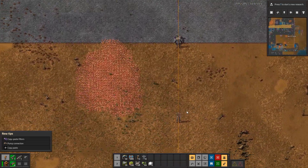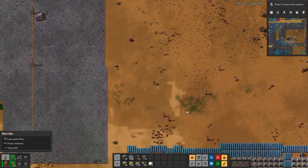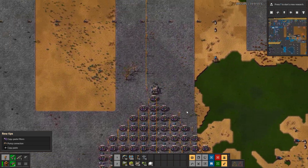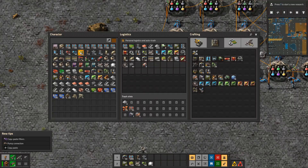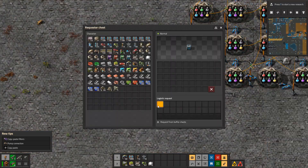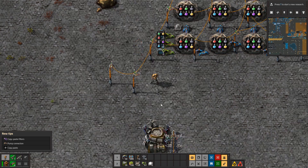We come down here to find our laboratory — kind of pyramid shaped. I don't have this set up the best. We need to do this a different way — we actually need stack inserters here. We put a requester chest with a request of 1000. Now what do we want to research first?